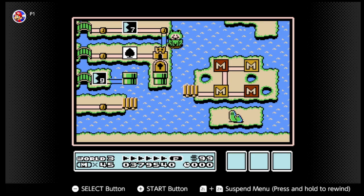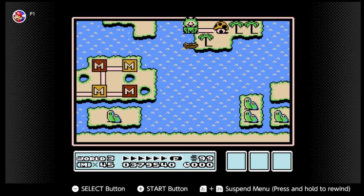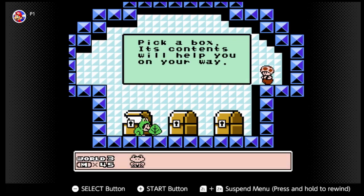And even better, if we go over here — in the Japanese version, you actually whistle on the platform, and you can go to the sub-area and go in the water in that area. I don't get three frog suits, though.